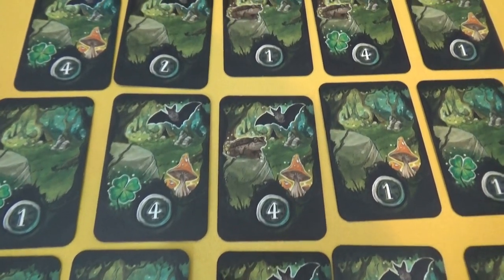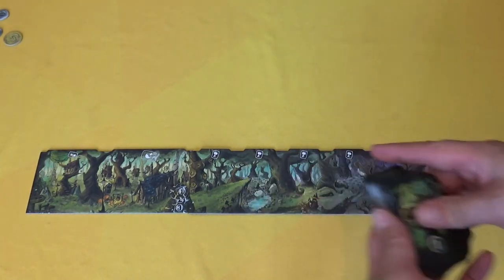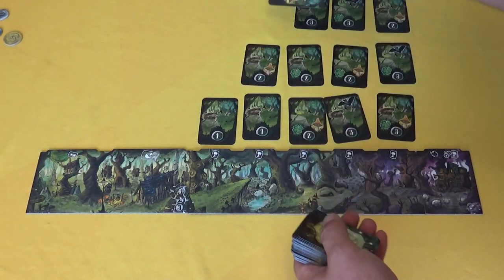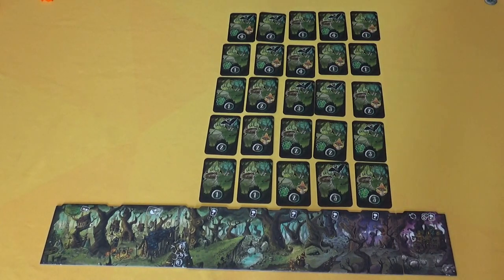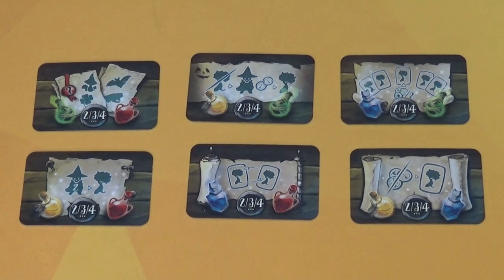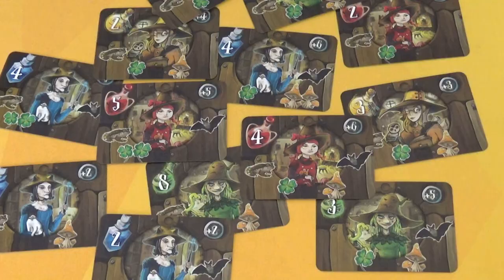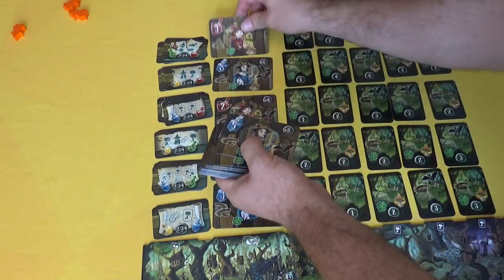Next you're going to create the forest with the deck of forest cards. These forest cards have ingredients and values on them. You shuffle this deck and place out a number of rows of five depending on the number of players plus one — so in a two-player game you place out three rows of five, and in a four-player game there'll be five rows of five. There are six different spell cards and you place all six out, but the number of each spell card equals the number of players minus one — so in a two-player game you place one of each spell, whereas in a four-player game it would be three of each spell. Then there is a deck of potion cards — shuffle these and deal out always six potions for everyone to make, and place the deck next to the board.